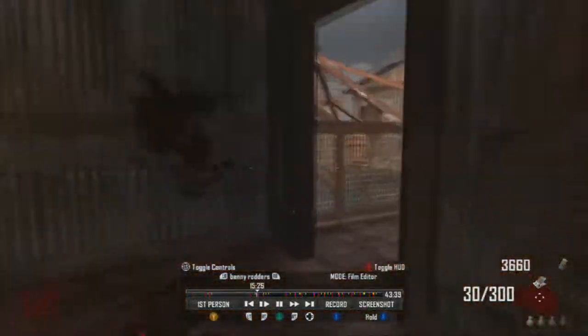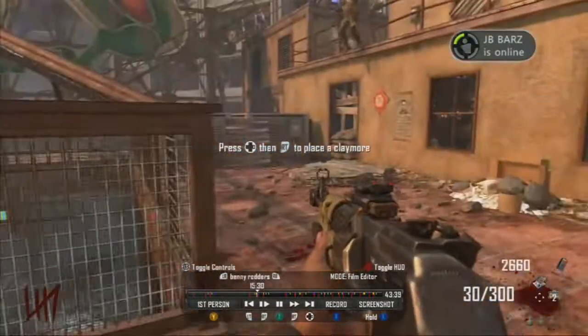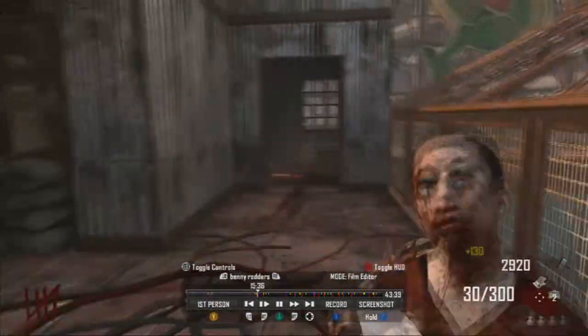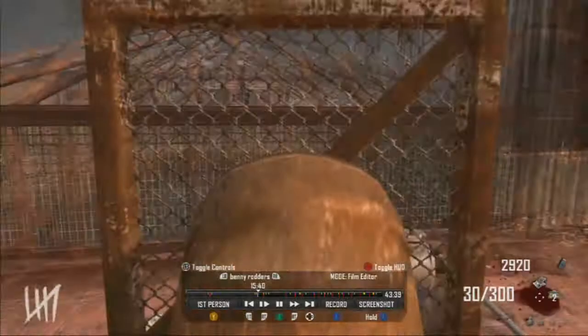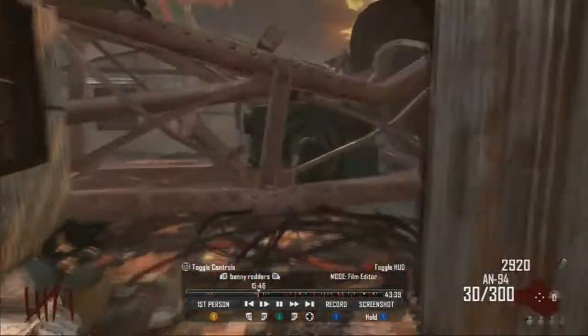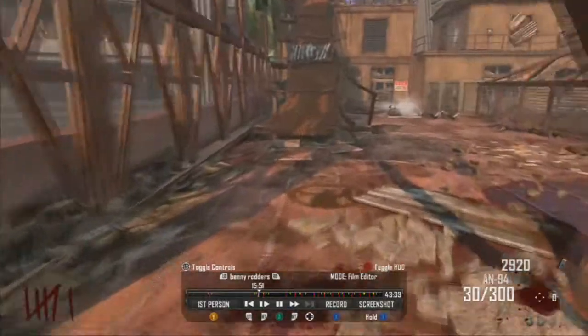What's going on guys, it's Benny Rodders here and I'm bringing you a video on how to get a free perk on Call of Duty Black Ops 2 zombies Die Rise. What you want to do is wait for the zombie crawler round to come, and you want to build the trample steam, buy claymores, and either the bowie knife or the galvan knuckles.